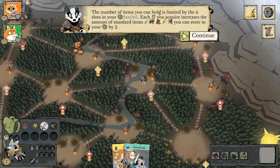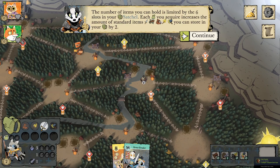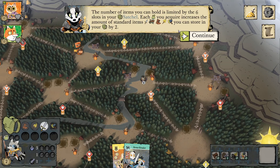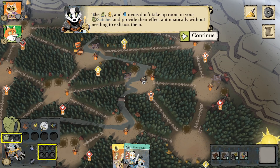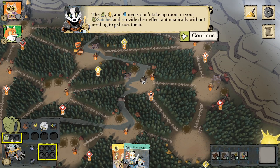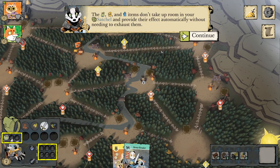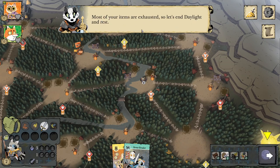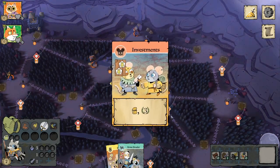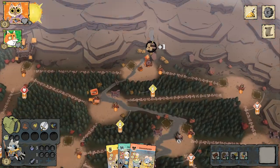The number of items you can hold is limited by the six slots in your satchel. Each bag you acquire increases the amount of standard items you can store by two. The bag, coin, and tea items don't take up room in your satchel and provide their effect automatically without needing to exhaust them. We ended daylight to rest and drew a mouse card.